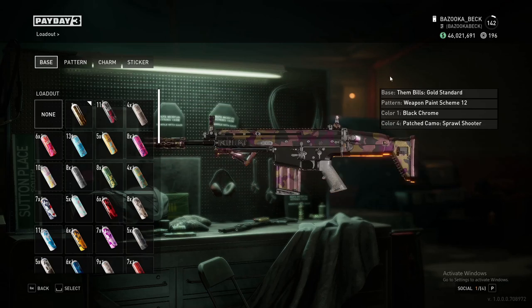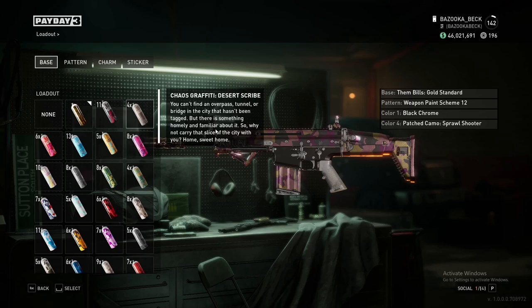There's not a gold standard colorway of the Patch Camo pattern. So Starbreeze, if you do remove this, just add a gold standard colorway of the Patch Camo pattern, as well as every other colorway of every other pattern. No color should be exclusive to any pattern.